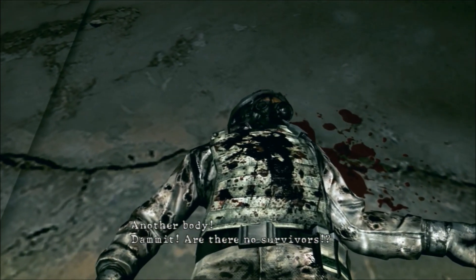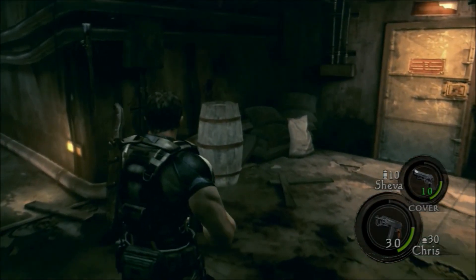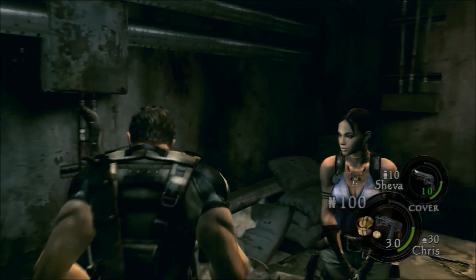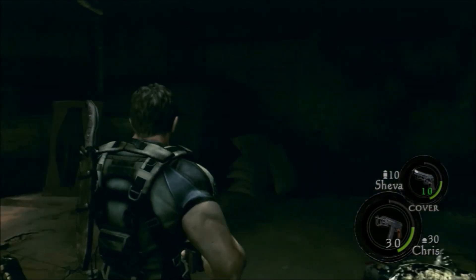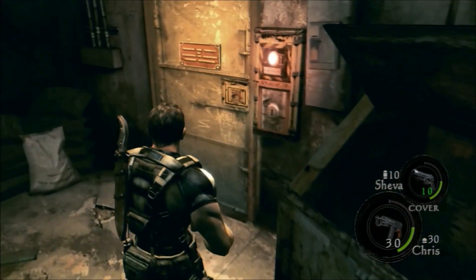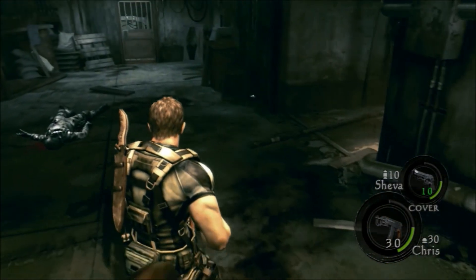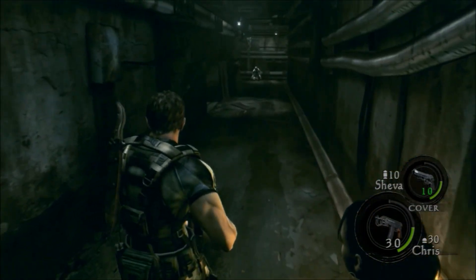Let's investigate this guy — damn, there are no survivors. Look at those black things on the wall. I think whatever it was definitely had something to do with those black things. We might have to go down that hall. Let's check this door — it doesn't open, so we need a key. That means we definitely have to head down this way.